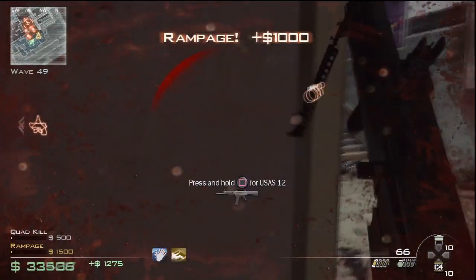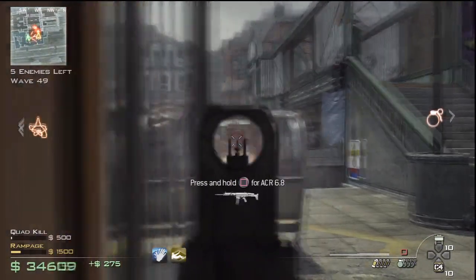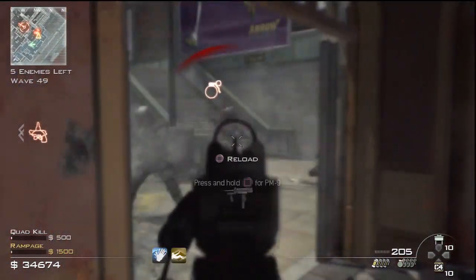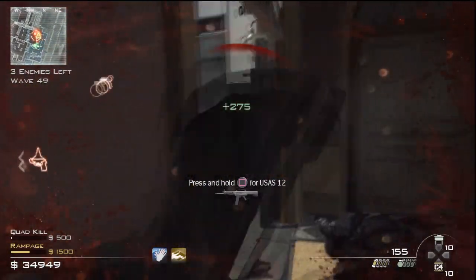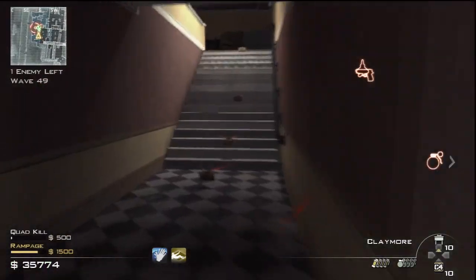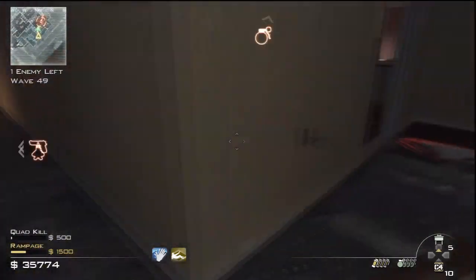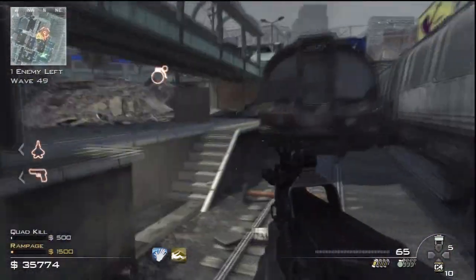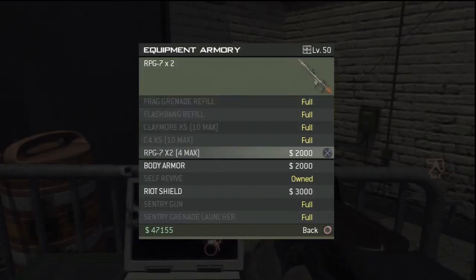Wave 49 is pretty hard because there are a lot of soldiers - it's the third wave of the cycle. I don't usually buy body armor on each wave; I prefer to buy it only on the jug wave. But since I was close to the world record I didn't want to risk it. If you're just a few spots away from beating a world record, you want to spend all your money carefully. Otherwise, body armor only on jug wave saves you money.